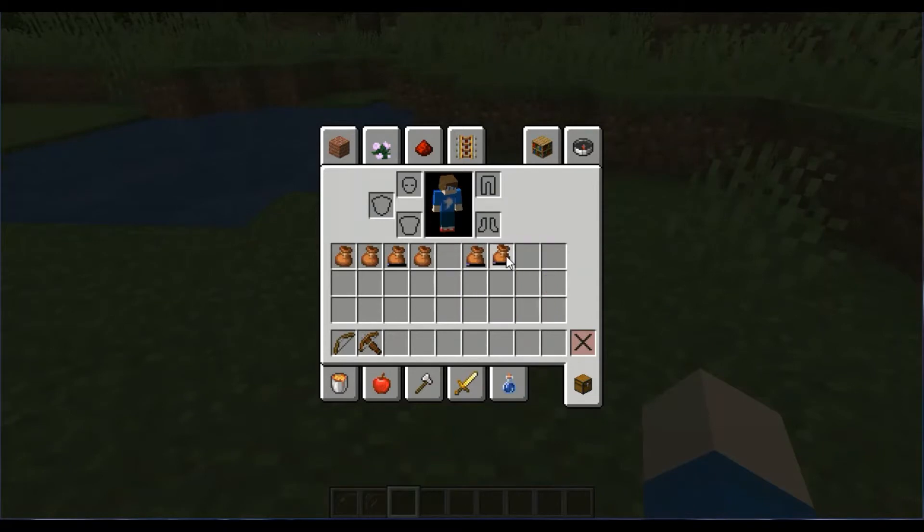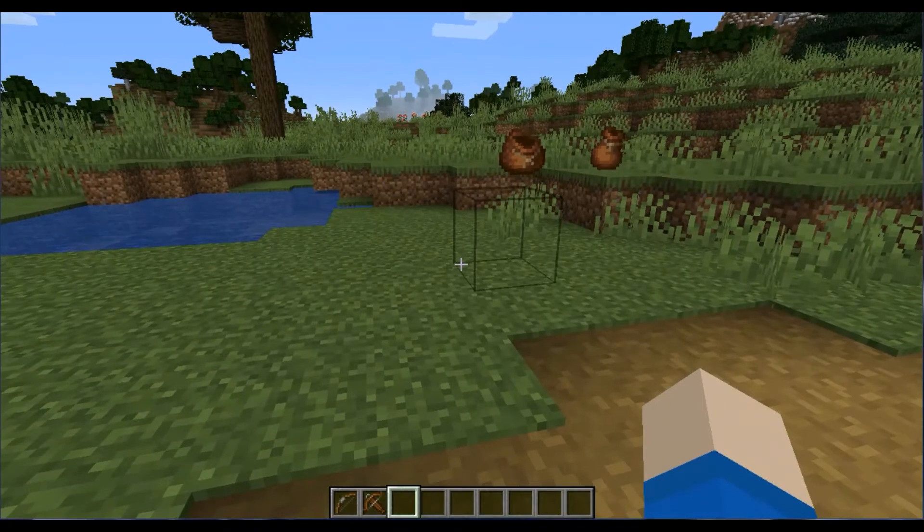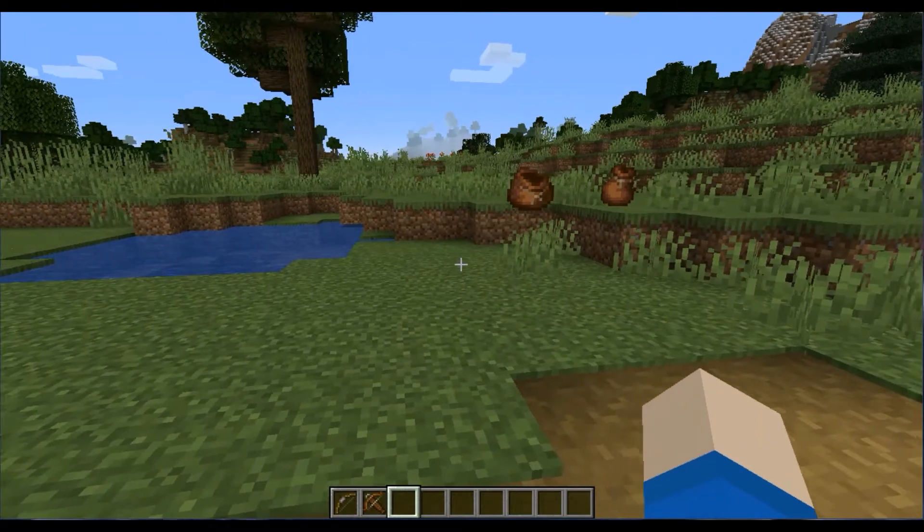I have seen recently there's a glitch where you can duplicate stuff with bundles. I was going to do it but I don't know how to find the video, and I didn't watch it fully. The developers keep fixing the glitch, but I think it might stay for the actual Minecraft release — who knows. Advanced tooltips now show how full the bundle is. That's some changes to the bundle.